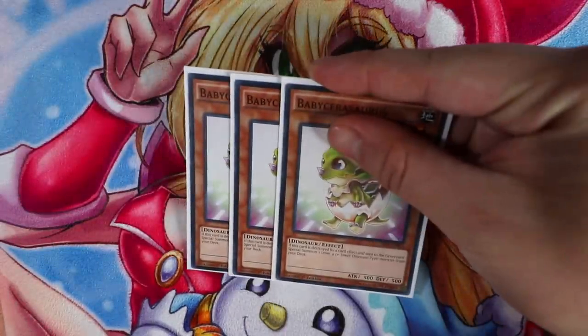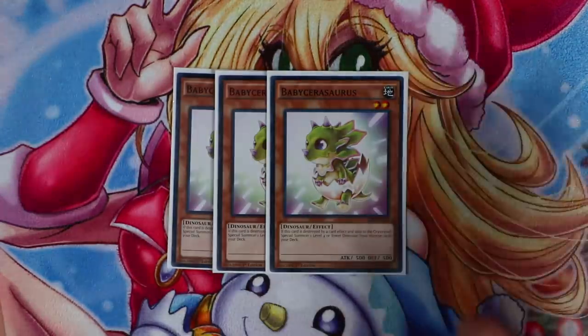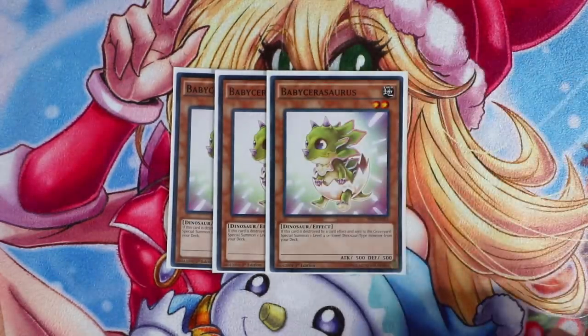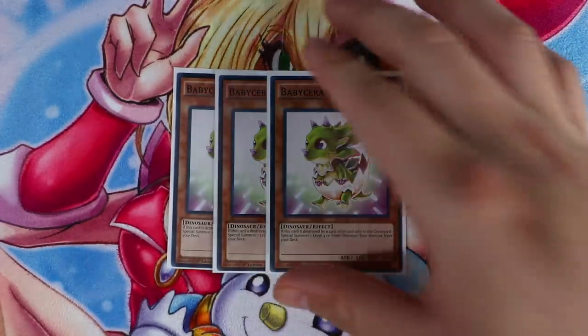Since this deck is a Lost World version, you'll play of course Triple Baby Cerasaurus. This card is one of the main combo pieces of the deck. This is a going-second base deck and you can easily OTK your opponent using Baby Cerasaurus, which I'll explain further. This card synergizes really well with Lost World, so maximizing and actually playing this card in the deck is just absolutely correct.